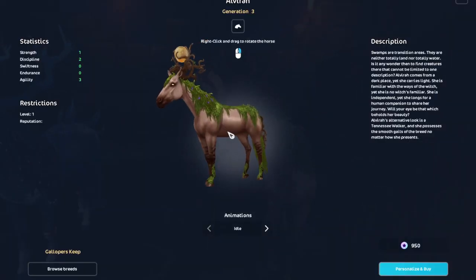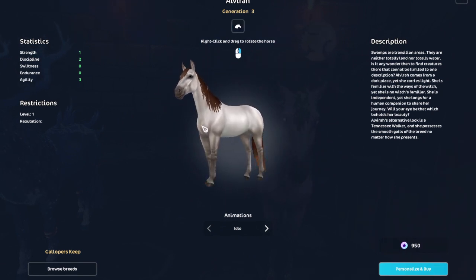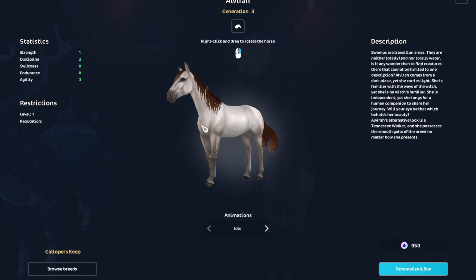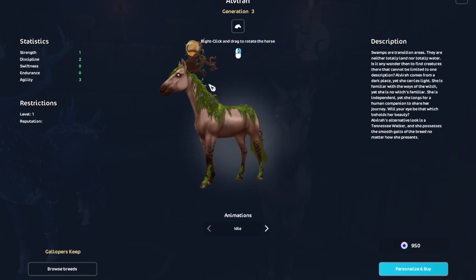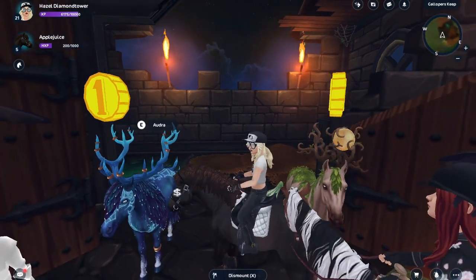They're 950 star coins — I thought they were 900. I really like the natural coat of this one more than the magic coat. It's really pretty and cute, but the magic coat is not my favorite. I don't really like the moon — it's just something about the moon I just don't like.